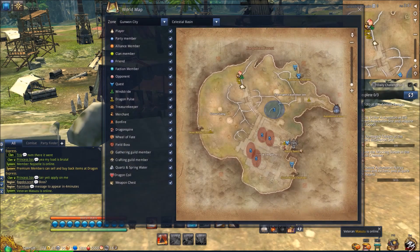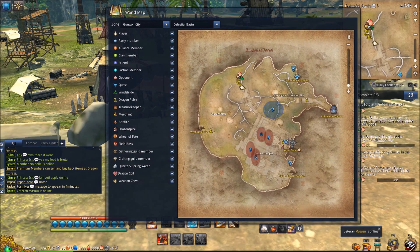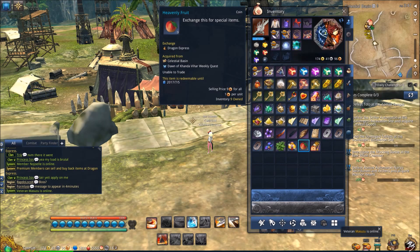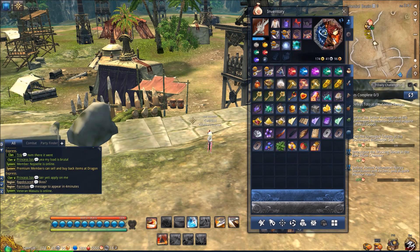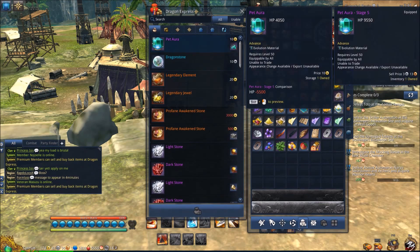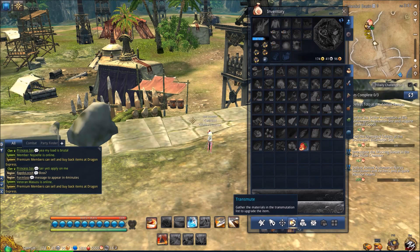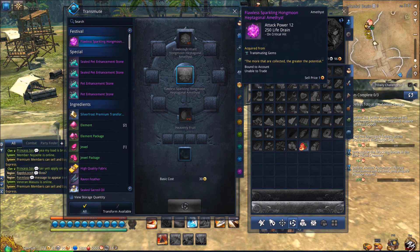Basically, you just farm Celestial Basin — farm the mobs. There are also bosses that spawn at random points, and you can DPS them down to get another box and more heavenly fruit. To recap: fight mobs, get boxes, do the daily challenge or buy from the Hanmoon store to get keys, open the boxes to get heavenly fruit, then buy whatever you want. I really recommend buying the purple gem. If you want to go hard and get that beautiful 12 AP purple gem, you can really try to go for it — that's what I'm going to do. The event is only out for about six weeks, so definitely take advantage of it before it's over.